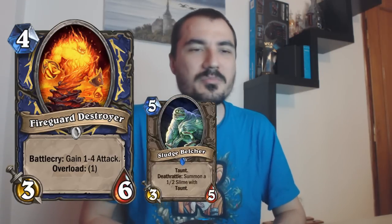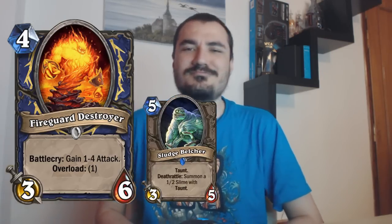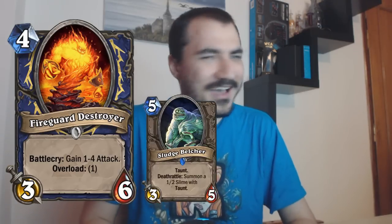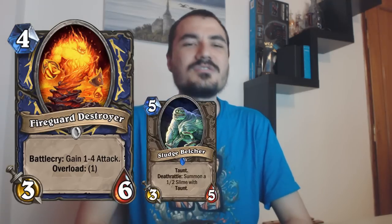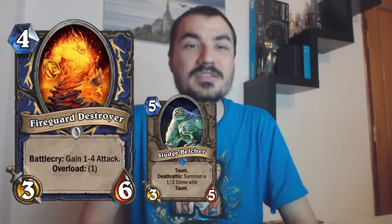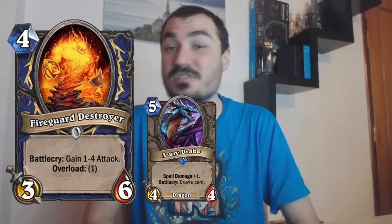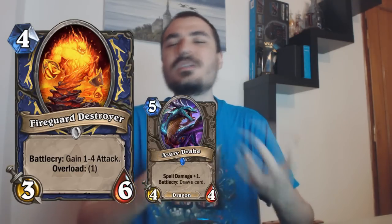That Overload is a little bit of a problem. Skipping turn five used to be like nothing — who cares, there's nothing good to play on turn five. But now there is good stuff to play on turn five. Shaman struggles with draw so much and they need spell damage. Basically, Azure Drake is almost an auto-include in every single Constructed Shaman deck. So it makes it a little bit clunky in that sense.